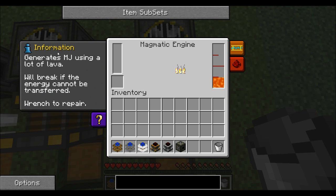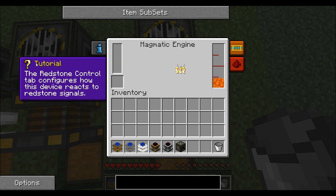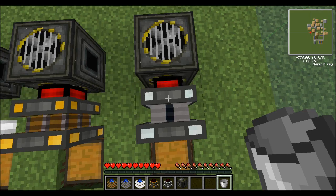It will tell you information about it — it generates MJ using lava. It will also break if not wrenched to repair. There's a redstone control tab with all these settings, showing how much power it is currently outputting, as well as its maximum power and power stored.